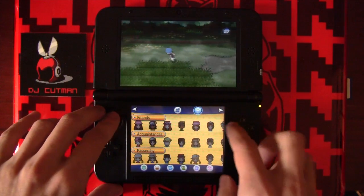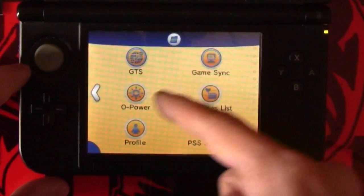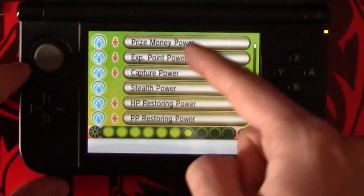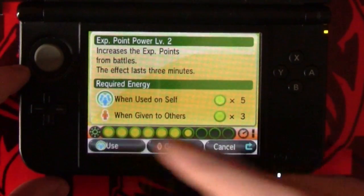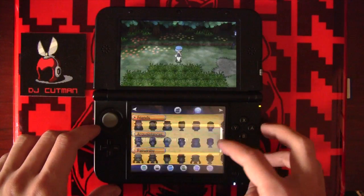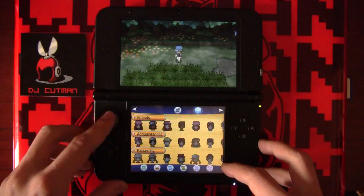So before we head into the grass, go down to this social screen. Hit this button at the top, go to O-Powers, and use Experience Point Powers. Use the highest level that you have available and use it on yourself. This is going to give us even more experience that will be compounded on the experience from the Lucky Egg, so we're really racking up the points.